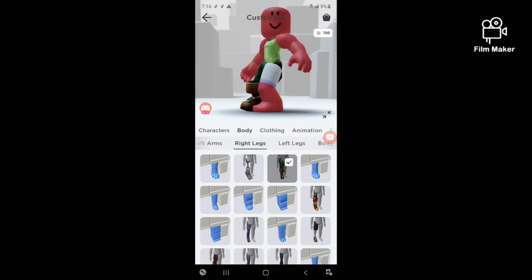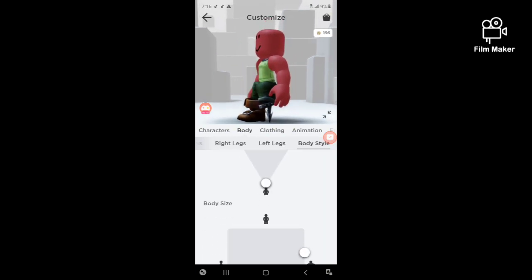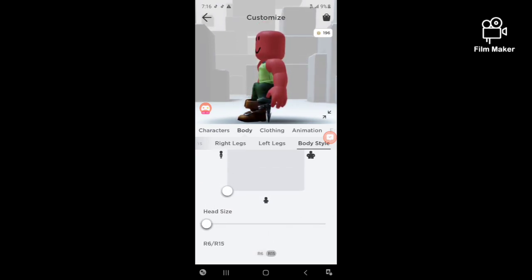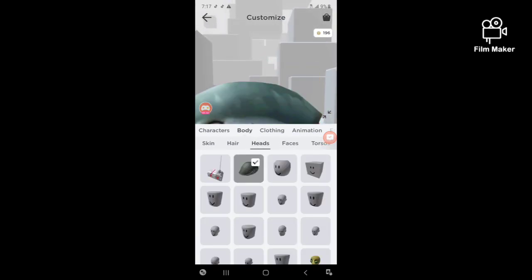For the legs, you need to put on the shark legs. See, I'm way shorter now. Then you put all your body style down, and also in the heads you have to put the shark head. See, I'm lower now.